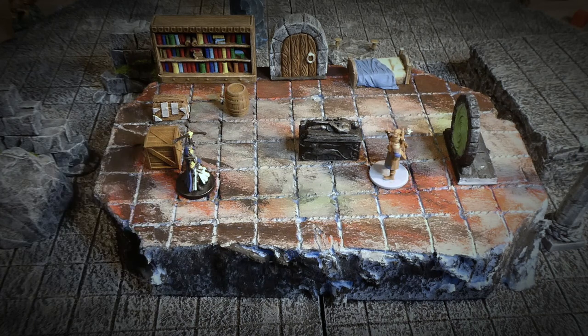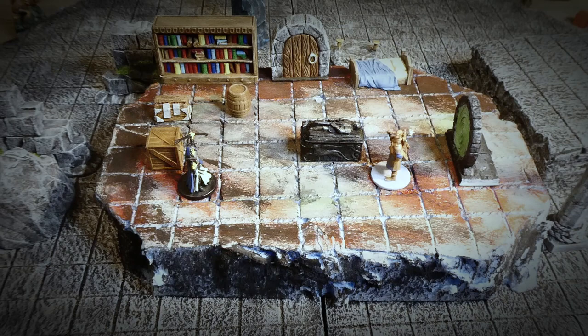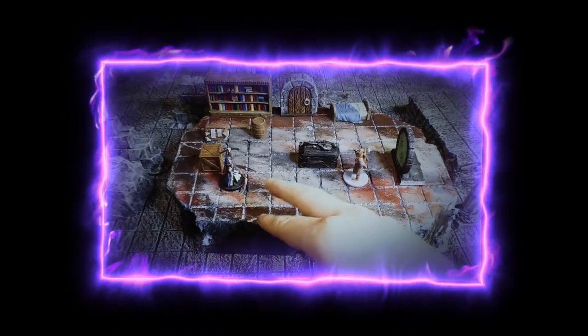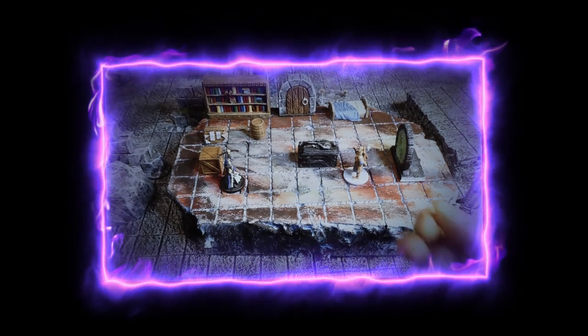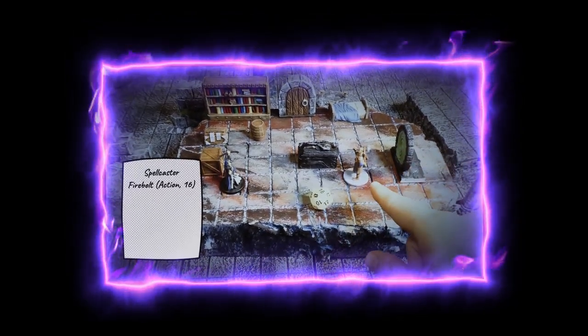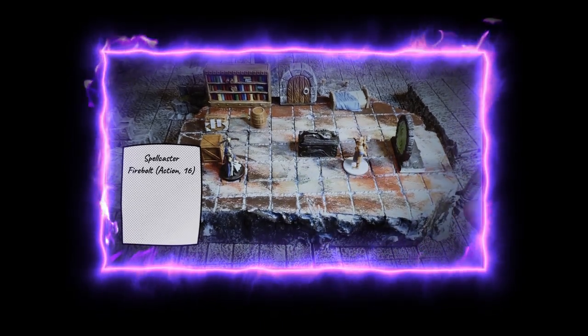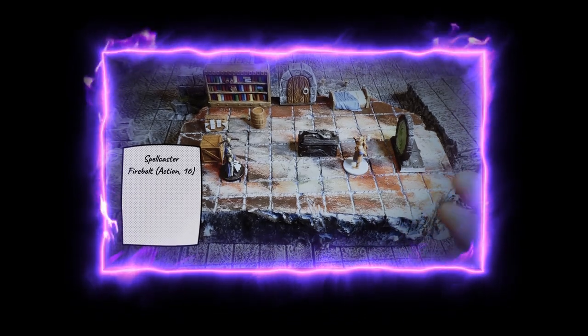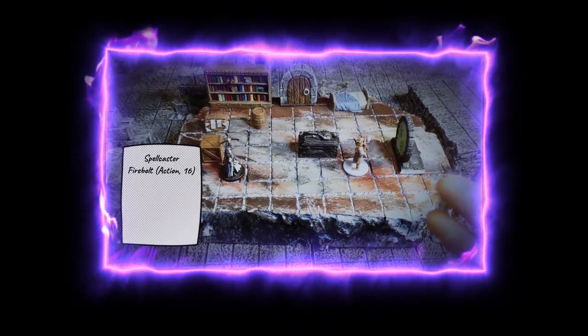A very simple example: the spell caster combines a fire bolt effect. He just rolls a dice, he rolls a 16, and now the character in defense can roll to dodge the spell or block it with a shield. If he fails, he suffers 16 points of damage. This is very simple.